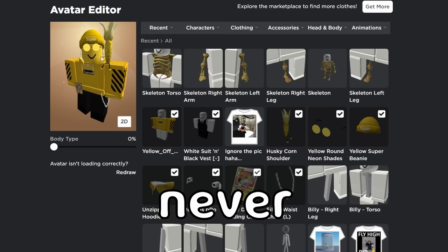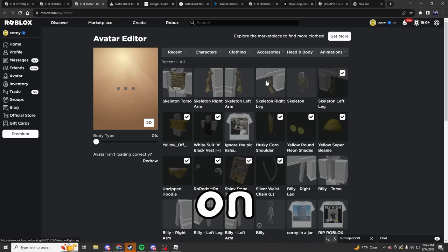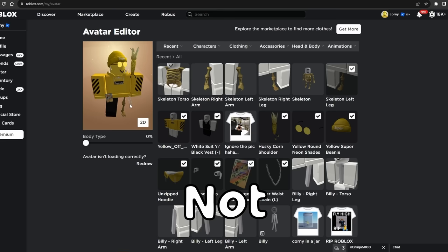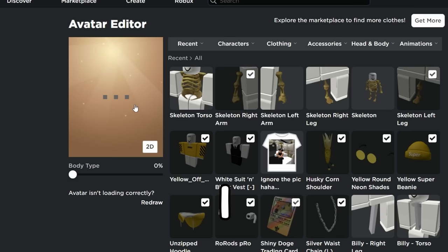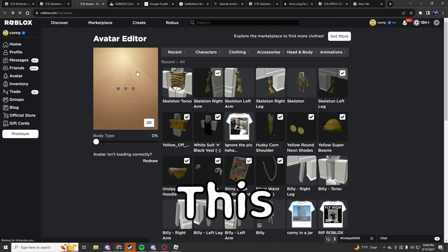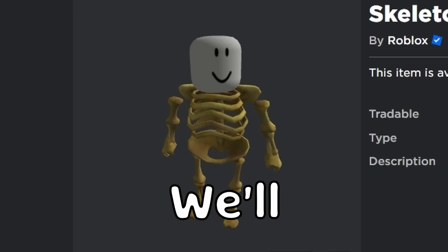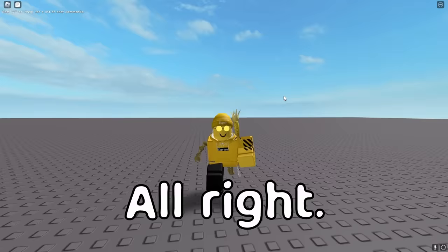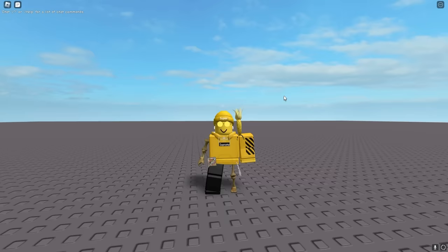Now that we have the skeleton, let's equip it on my character. The Roblox avatar editor never works properly for me, so cross your fingers this doesn't crash. I'm thinking we get a skeleton on our left leg — okay, not so bad so far, not bloody yet but we'll get there. Let's also do the skeleton right arm. This is a multi-billion dollar company by the way and the avatar editor crashes every time. We'll be right back after some technical difficulties.